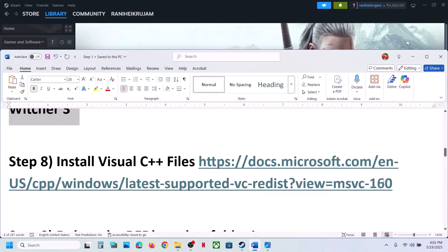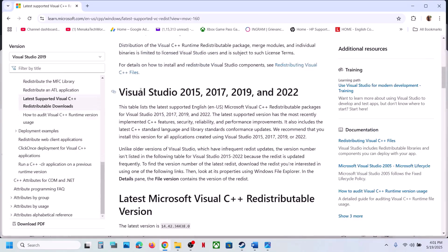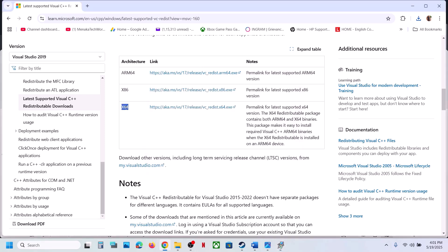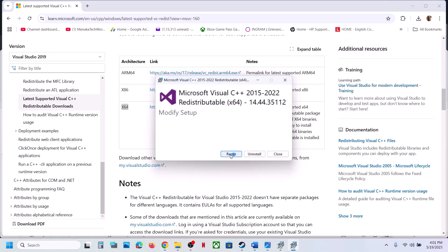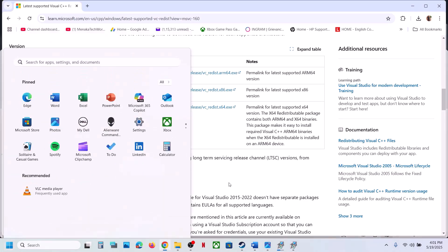The next step is to install the Visual C++ file. The link is provided in the video description — open it in a browser and it will take you to the Microsoft website. Scroll down and you will see x86 and x64 versions; you have to install both. Click on x86, run the exe file — if you see Repair click Repair, if you see Install click Install. Then download and run the x64 version the same way. Once both are installed, restart your computer and then launch the game.